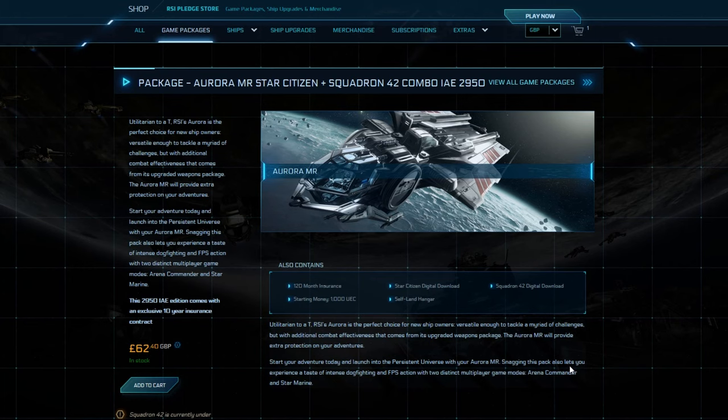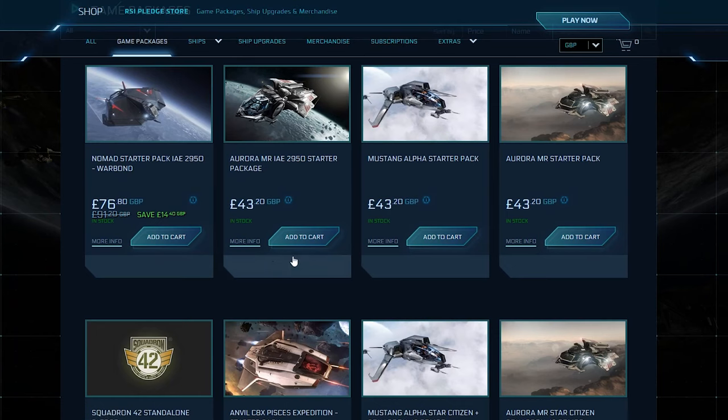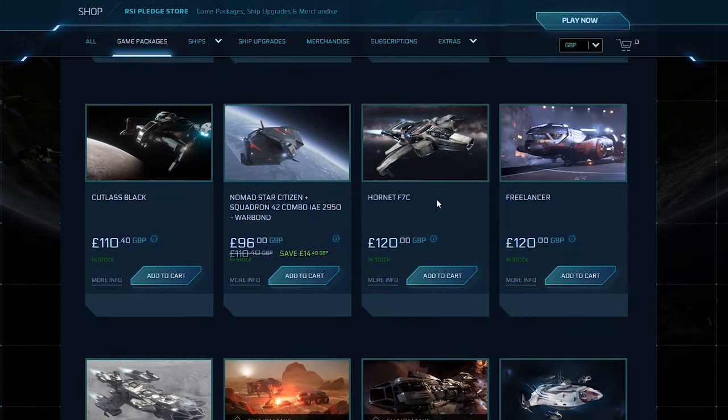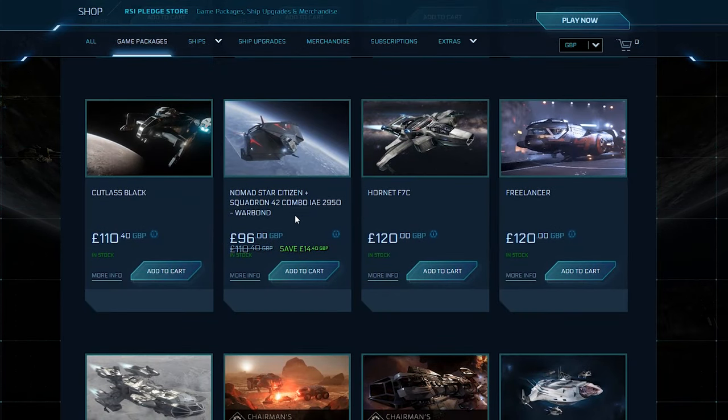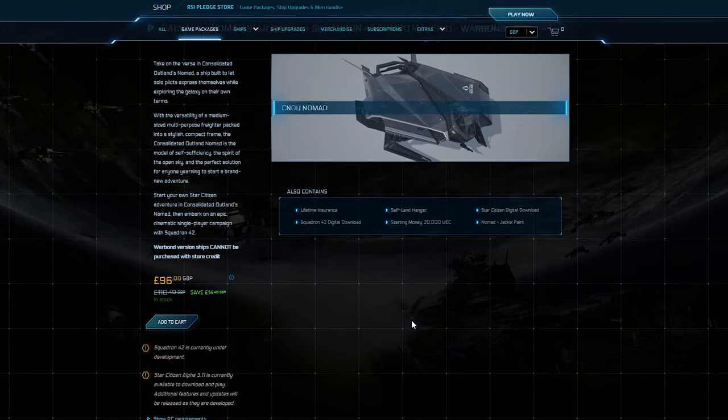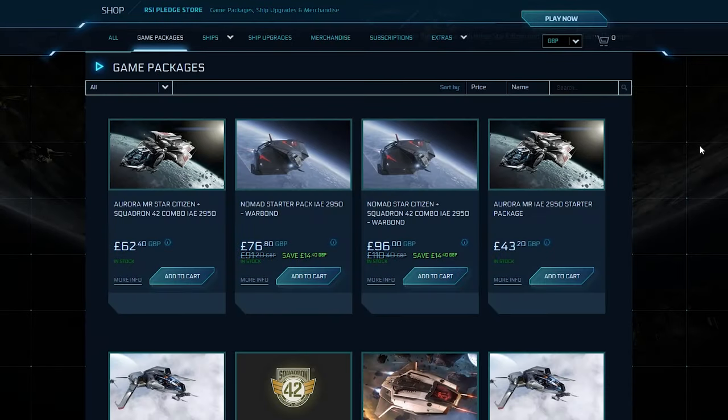If you were willing to spend more money, at the time of making this video you could get a Nomad concept starter package that comes with lifetime insurance. That's a standalone game package, but if you scroll down you'll find they've also created a combo package for it at a discounted price. So when you're buying a game package, take your time, scroll down, look at all the packages on offer, and click the More Info box to check details and see how long the insurance is.